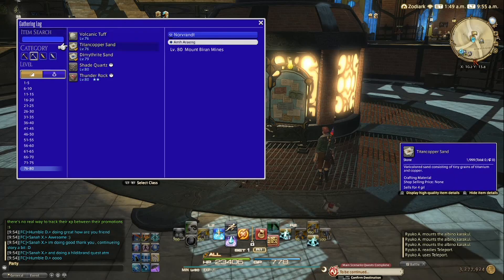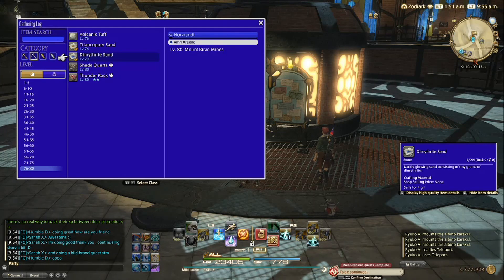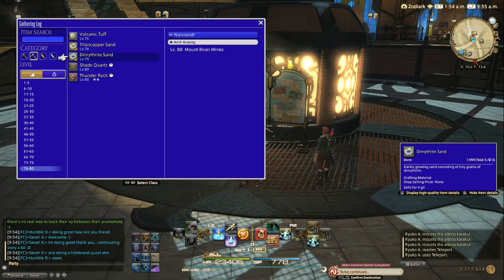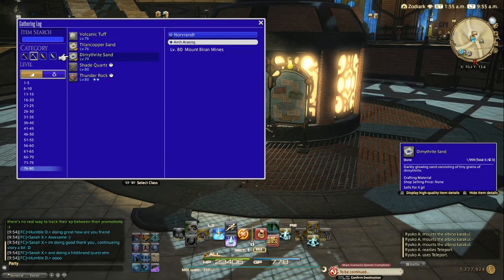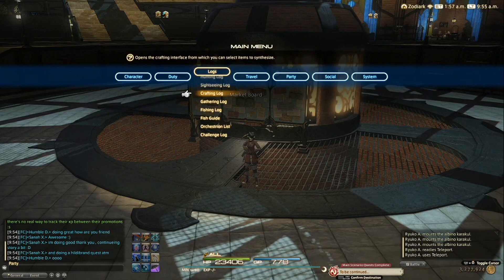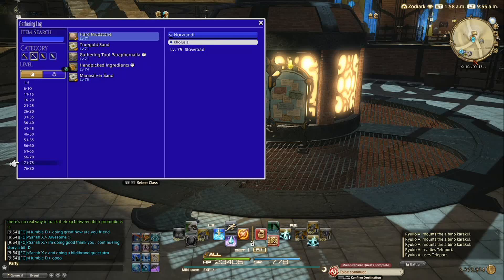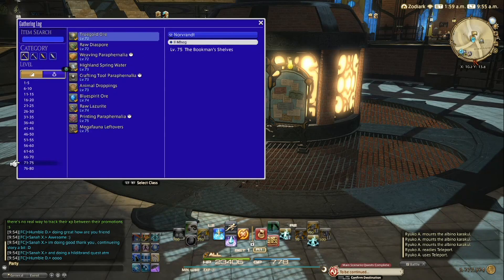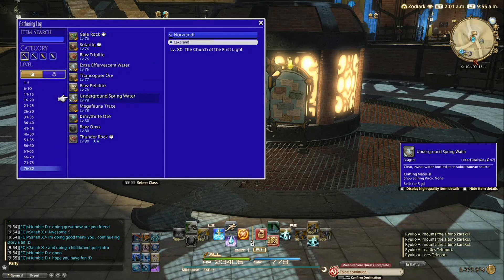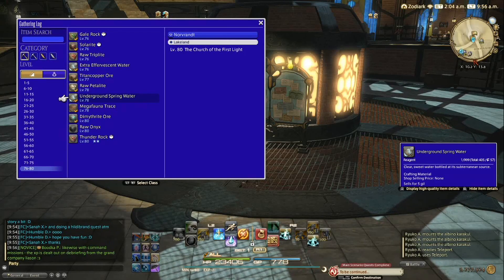Dimithrite sand is level 79, right here. This sells for very nice on our server currently, so I'm definitely going to get on that grind and gather it to make some Gil. Next is underground spring water — also very nice. It's level 78. I suggest you get this one as well. It's nice to gather, at least I hope it is nice for you, unless your server has very low prices, but ours are always pretty decent.